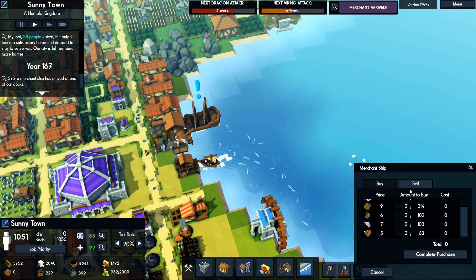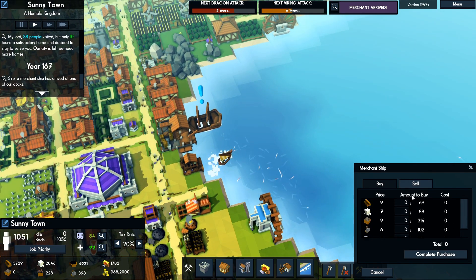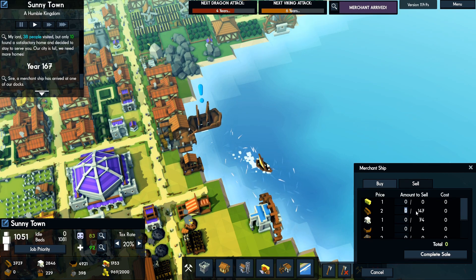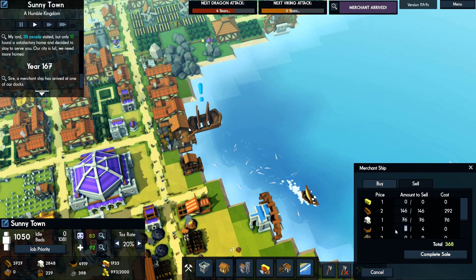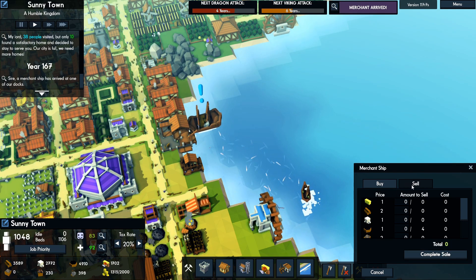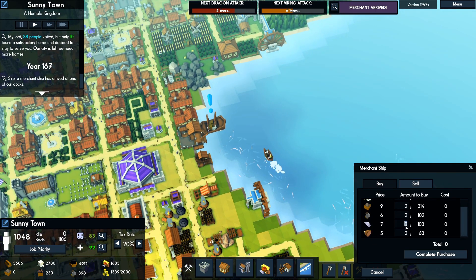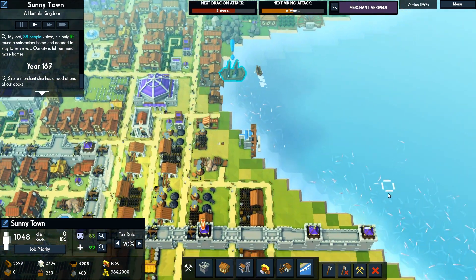Let's sell some wood, sell some stone, and sell some charcoal. We'll go ahead and buy food since we are apparently on the struggle bus as far as food goes — this is the cheapest so we'll purchase that. All good.